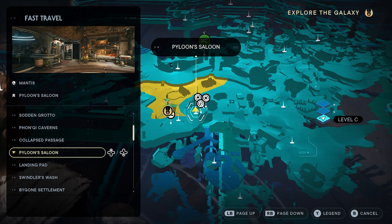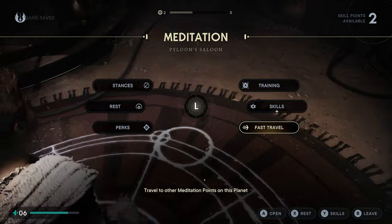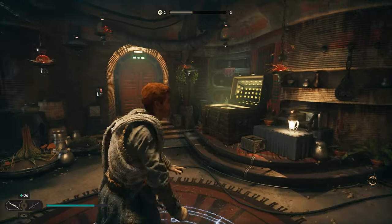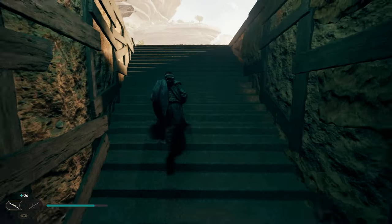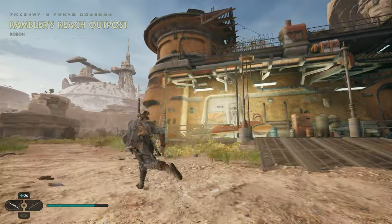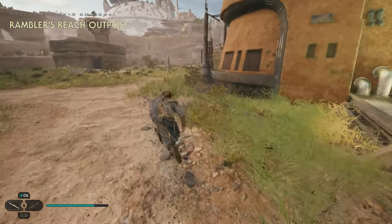The first chamber we're going to show you how to find is called the Chamber of Duality, which is found in the Rambler's Reach Outpost. We're going to be starting from the Pyloon's Saloon meditation site. Once you start from down here, we're just going to head out the door. This chamber is going to be found directly across from the Pyloon's Saloon.